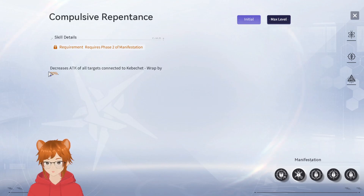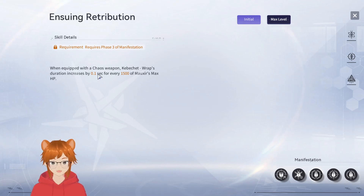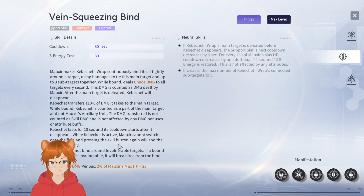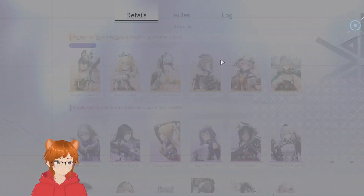Her second manifestation decreases the attack of all targets connected to Kabashay — technically useful in harder content but not that necessary. Her third manifestation: when equipped with a chaos weapon, Kabashay Wraps duration increases by 0.1 seconds for every 1,500 max HP. You can get 30k HP very easily, so that's already a 2-second duration increase, and normally it lasts for 10 seconds — so that's 12 seconds already.